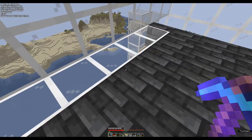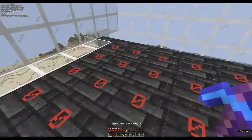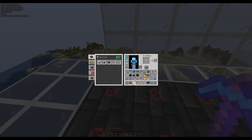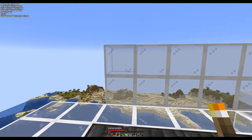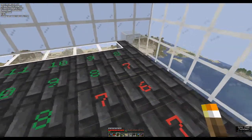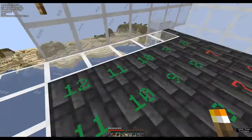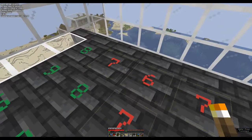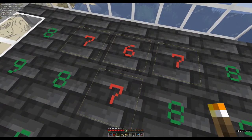So now we just need to make sure that this spawning platform is lit up, so only the mobs that we want to spawn will spawn. I think that will do it because we're going to have some lava up here that I believe will light these blocks up. If not, we'll take care of that.